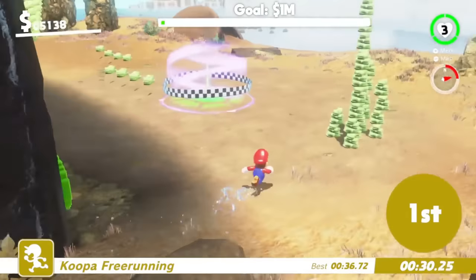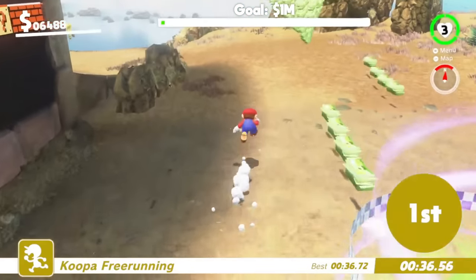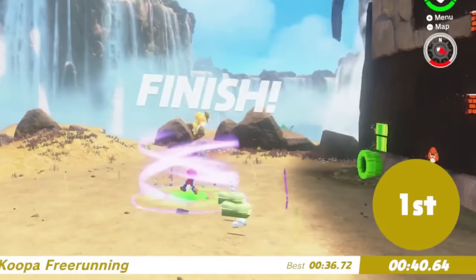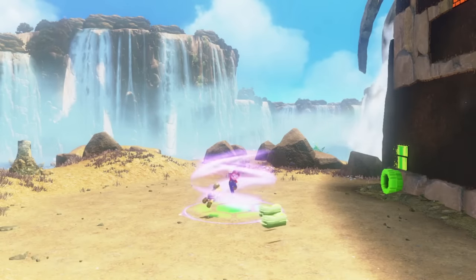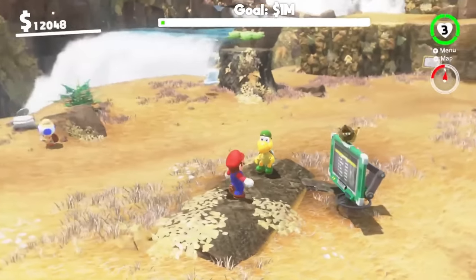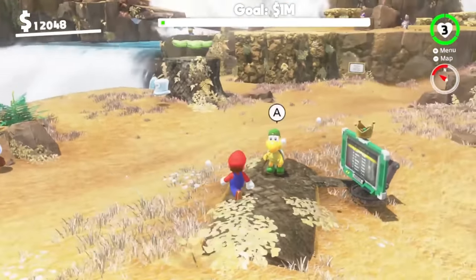We can do the skip behind the waterfall and there's a big stack of money, plus a big ring of money. This guy's coming in — I want to win! There we go, first! We beat the golden Koopa Trooper. How much money did he give me? Oh my gosh, I now have $12,000!